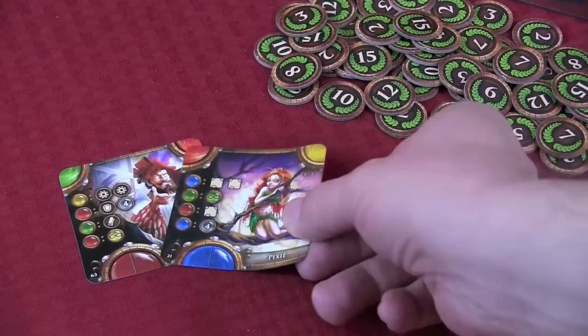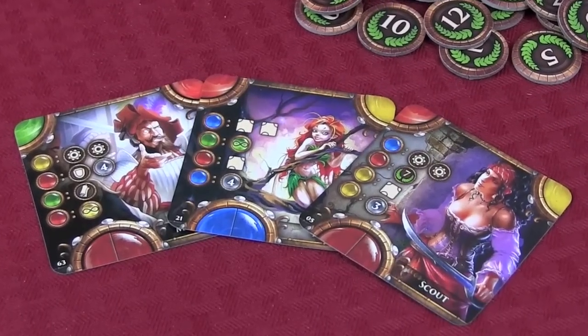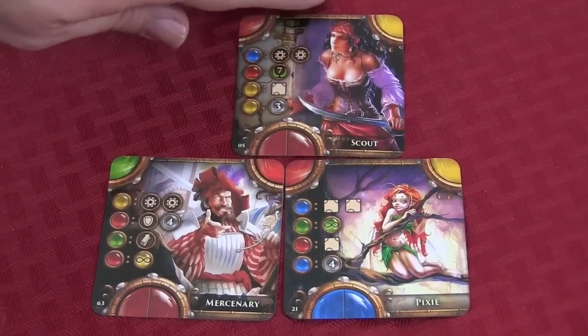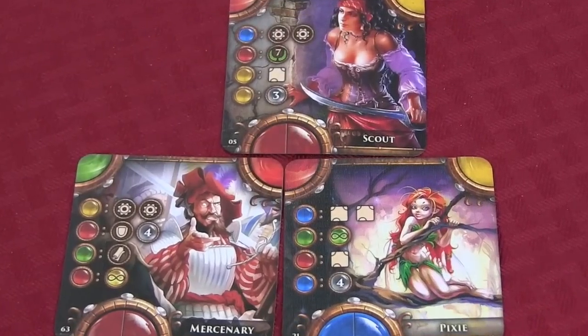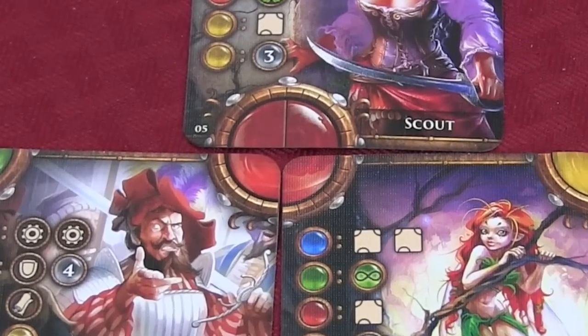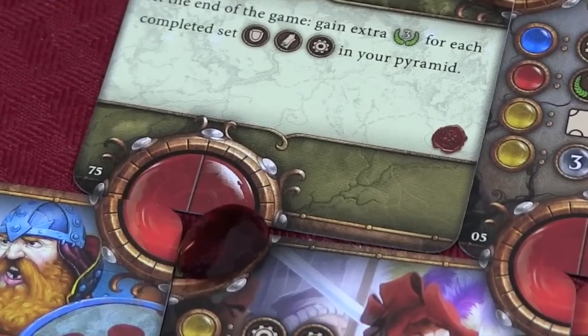Let's take a closer look at some of these character cards: the Mercenary, the Pixie, and the Scout. All of these character cards have amazing artwork — just fantastic. While building your pyramid, you will attempt to complete single colored circles, which will bring victory points at the end of the game. Also, when completing a colored circle, you will receive its corresponding colored gem. And at the end of the game, for any mismatched color circles, you can use gems from your supply to paint and complete the circles.